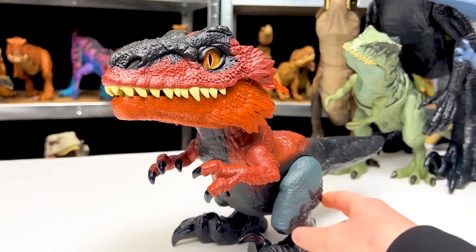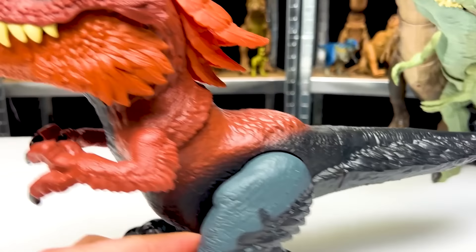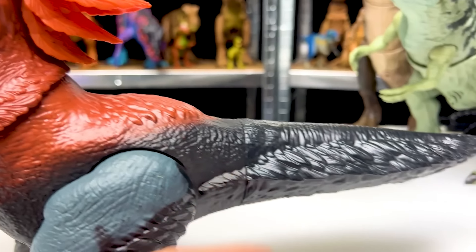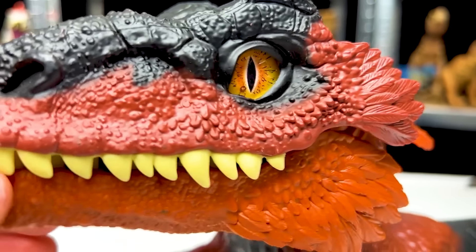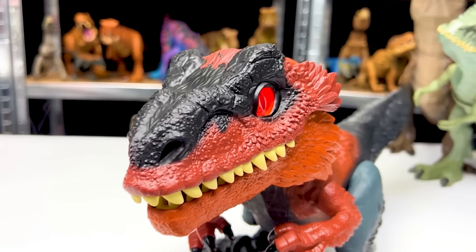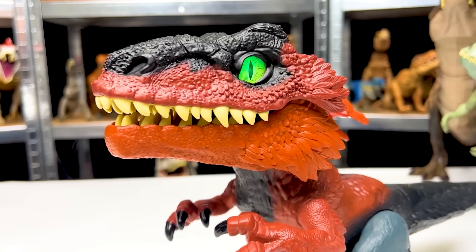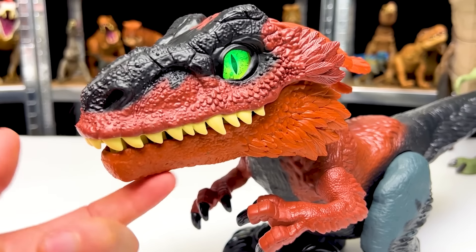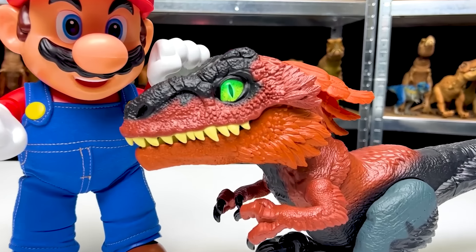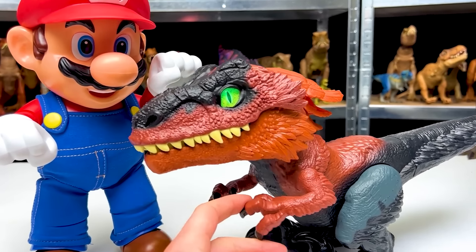Our next predator is a massive Pyroraptor figure. I believe this is the largest Pyroraptor I have in my entire collection. It's got some really cool feather texturing all over its body, especially along the back of its face, on its back, and on its tail. It's got some huge marbled eyes as well. And this figure is pretty special because it is actually battery operated — there's a little switch here that I'm going to turn on and it'll come to life. You can actually interact with it by pressing right here, and it moves, chomps, and has sound effects all on its own. Now let's bring it over to face off against Mario, and this Pyroraptor is already ready to fight.